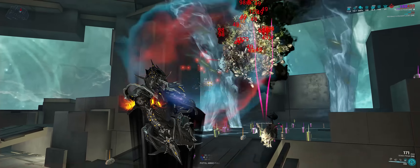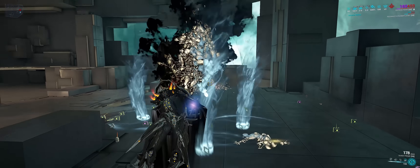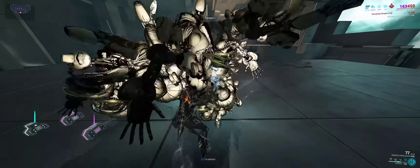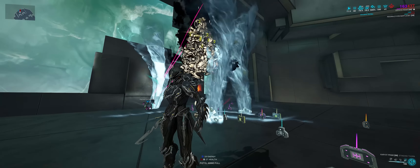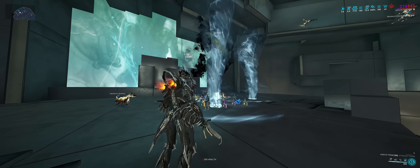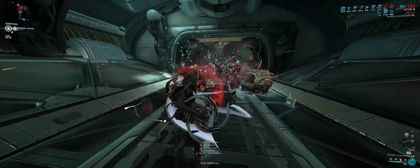First up: Zephyr's Tornadoes. They are one of the most broken things in this game. They can adapt elemental and physical damage that you inflict onto them and deal it to captured enemies. 100% of all damage dealt — including critical hits and status effects from your weapons — is distributed, and the critical damage dealt to enemies is then multiplied by 200.